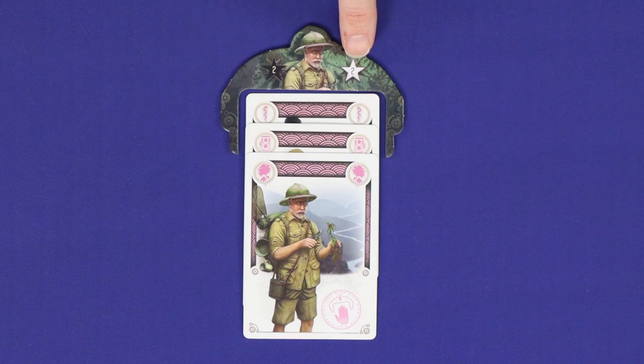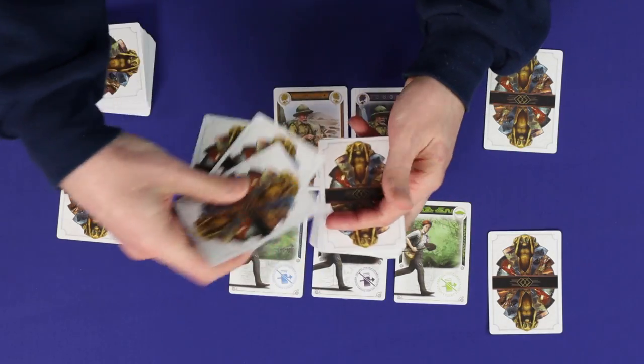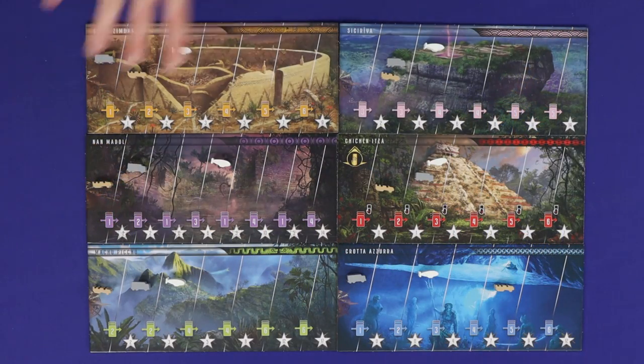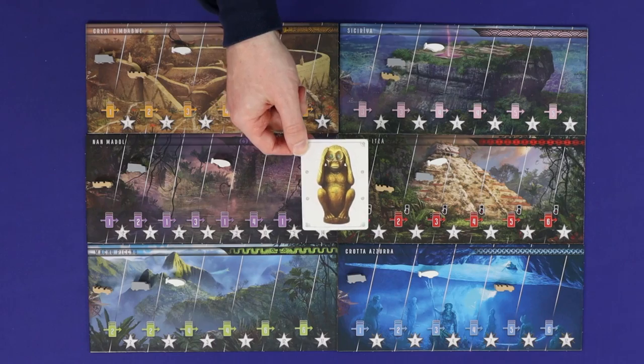Any special points from specific role cards are also scored at end of season. Now move on to the next season. Gather up all played and unplayed cards. Set up the deck and cards exactly the way you did in the first season. Leave all vehicles where they are on the location tracks, and then start the new season with the player who drew the third monkey last season taking the first turn.